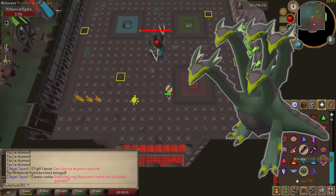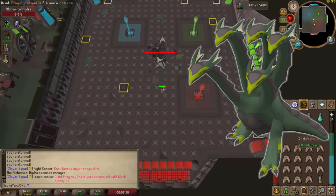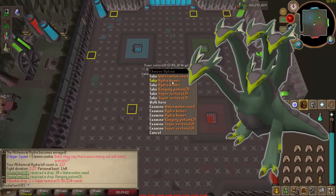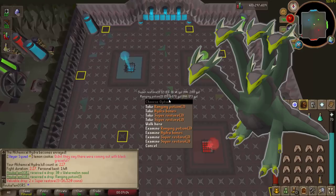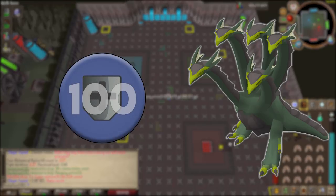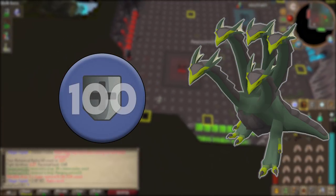The Alchemical Hydra is a slayer boss, not an end-game boss, so it's not going to be that difficult to learn. The kills are a little lengthy but the loot isn't bad. It does have two rolls on the drop table for each kill, similar to some other bosses in RuneScape, which helps with GP per hour. The notable stat is the defense level — the Alchemical Hydra only has a defense level of 100.